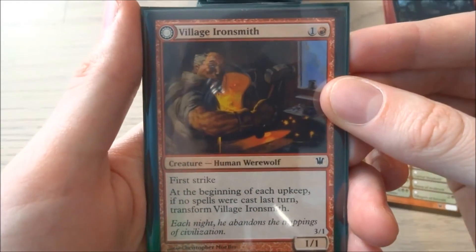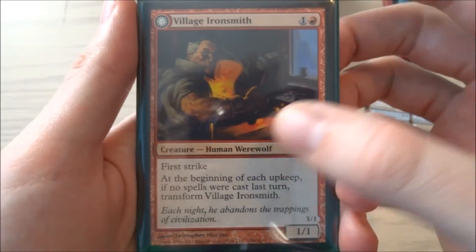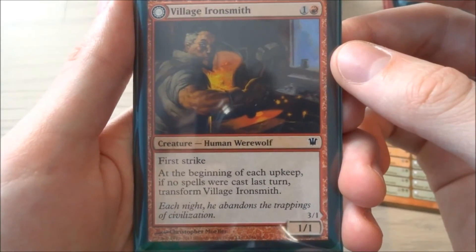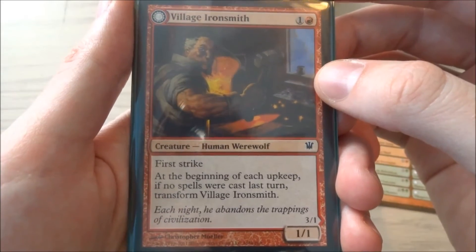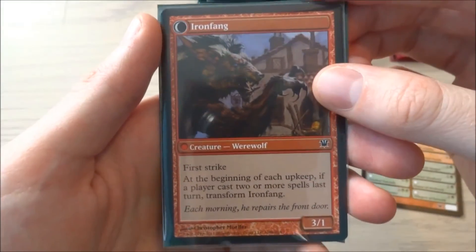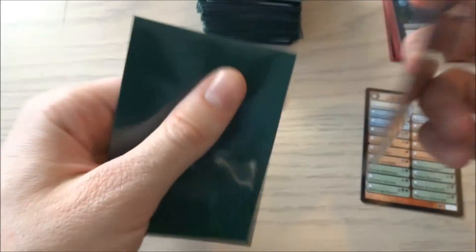The last card I have is Village Ironsmith — 1 and a red, a human werewolf with first strike. At the beginning of each upkeep, if no spells were cast last turn, transform Village Ironsmith. It's just a 1/1 creature. If transformed it becomes Iron Fang — a red creature werewolf with first strike and a 3/1. Very cool.